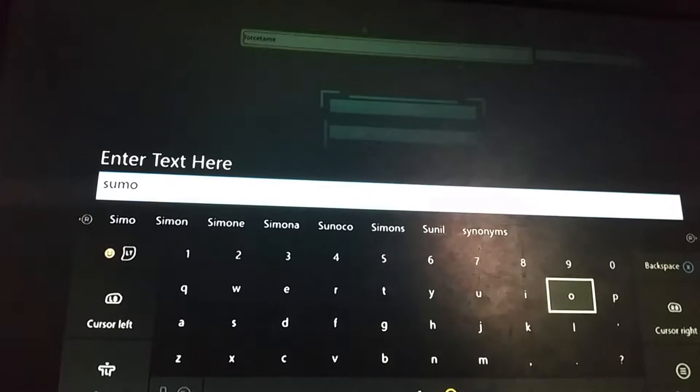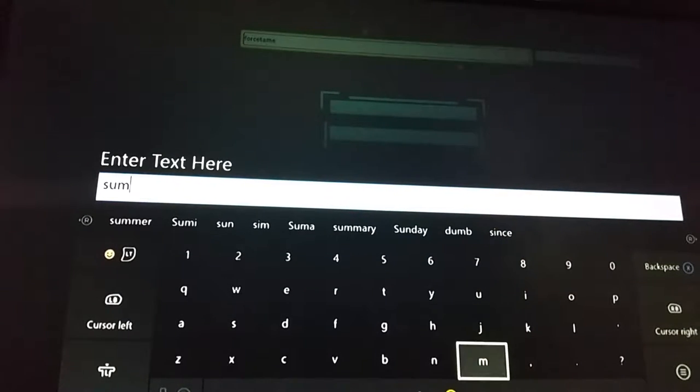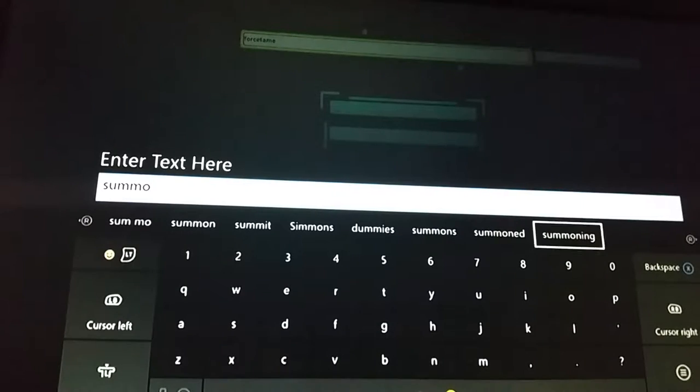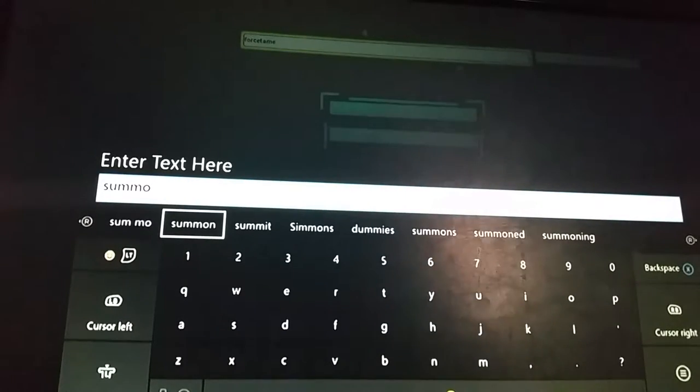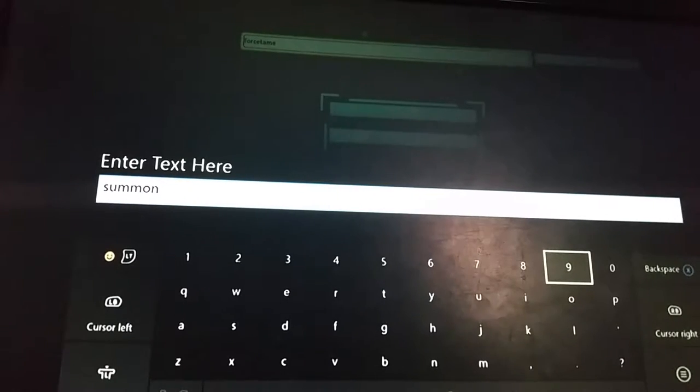So you type S-U-M-M-O — I meant to put another M, sorry — S-U-M-M-O-N.